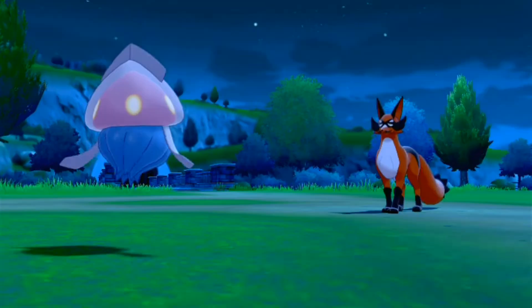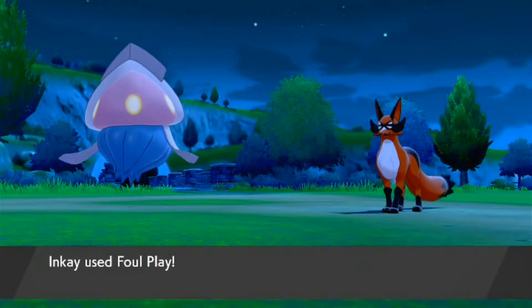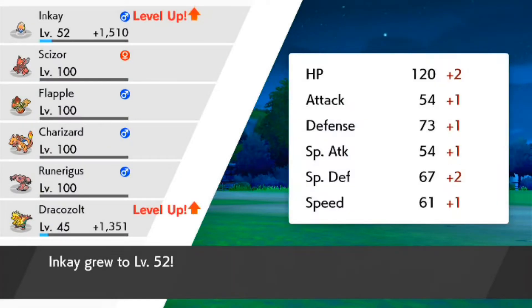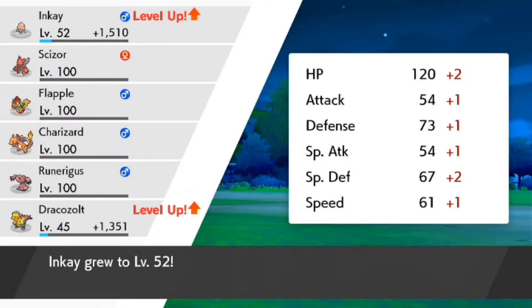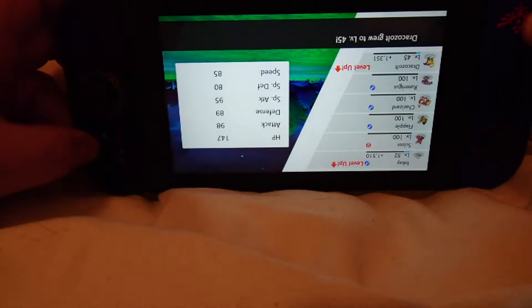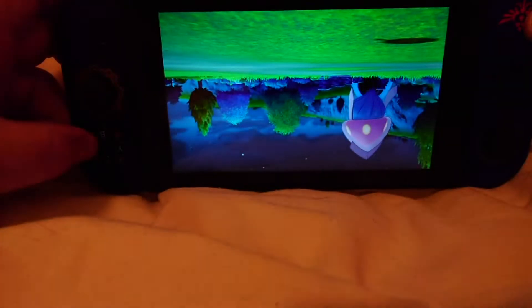Battle any Pokemon you want or just give it a rare candy, but when you reach the screen where it says level up, stop there. Then if you have it in docked mode, pick the console up and turn it upside down. When you have it upside down, you can continue by pressing A and the evolution will start.